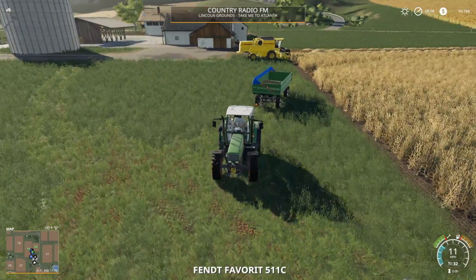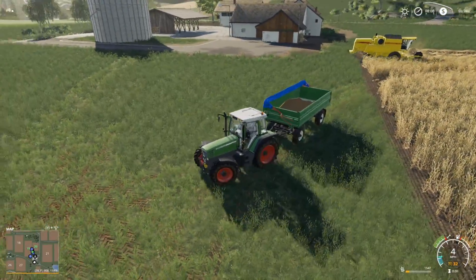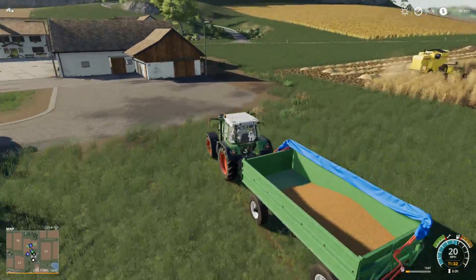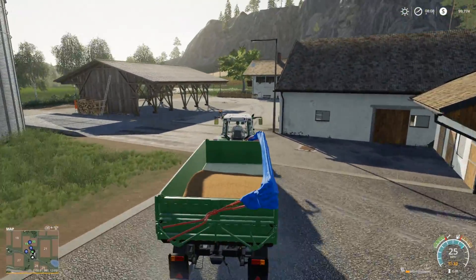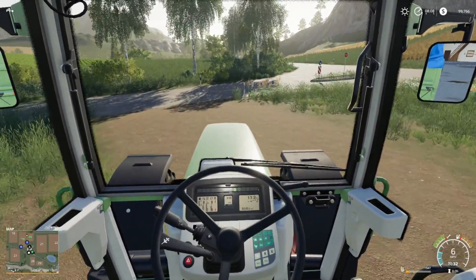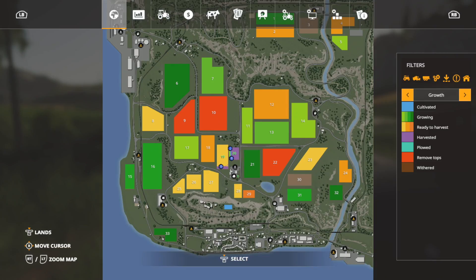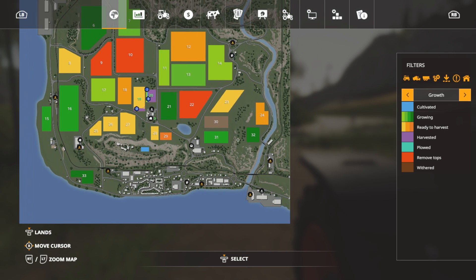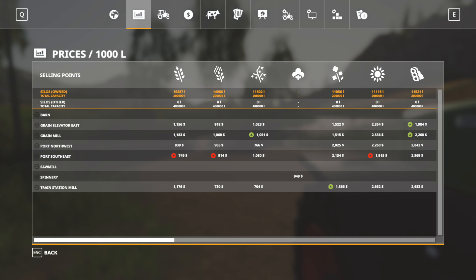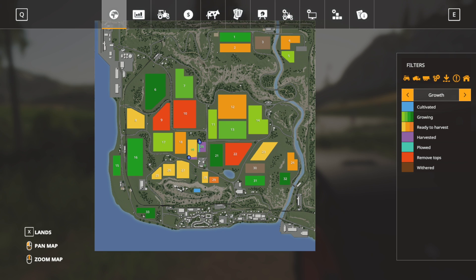If somebody knows how to turn the radio off, let me know. We are all hooked up and setting our cruise. Let's pull up to the edge of our farm and find out where we're going. Checking sell points — we have quite a few around. There are really good prices at the grain mill, so let's find the grain mill.